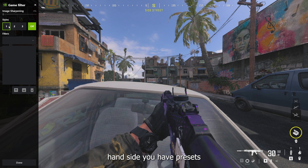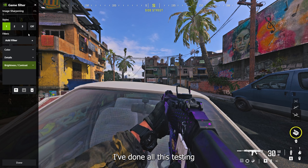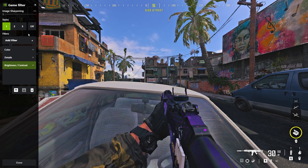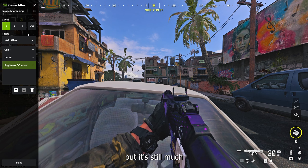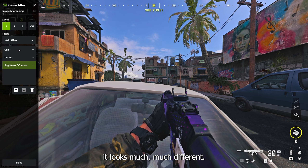On your left-hand side you have presets that you can change to your liking. Once I click on this one — bam — now you see the preset that I've gone through. I've done all this testing to make sure everything you want is here, not just over a week but multiple games over the years. What I have going on here is much more closer to what you want: it is sharper, it is more vibrant, the shadows are still there, but it's still much more clear and detailed. As you can see on the screen, it looks much, much different.